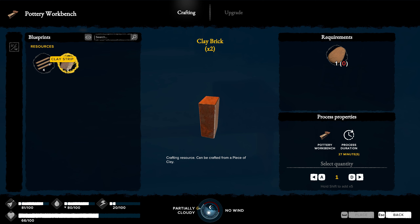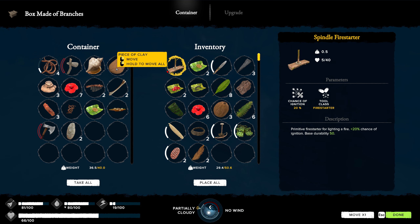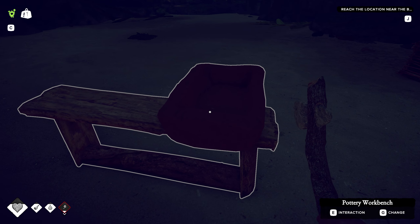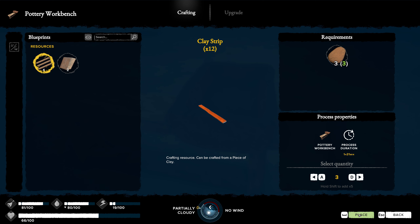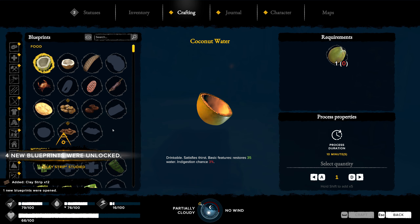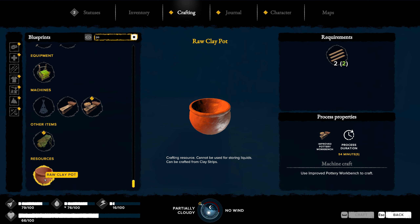We need the strips and we got the brick - I think the strips are what we need. Let's grab our clay. I'm hoping that the clay respawned. We've only got one piece, we should have more. We do - we found this up where we got the water from, so we might have to take a trip up there again here soon. That's all of those. What do we need for the clay pots now? It cannot be used for storing liquids - that's fine. We need the improved pottery bench.